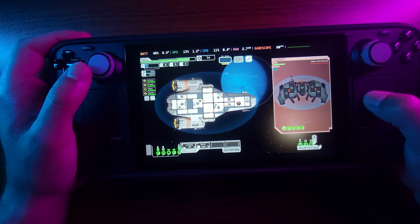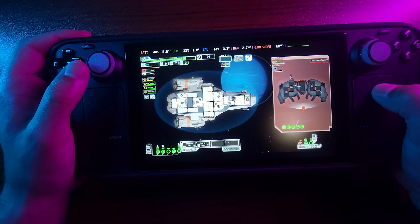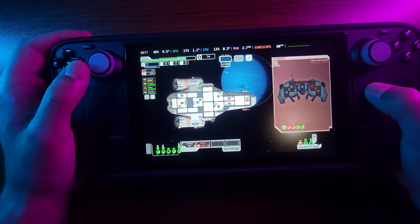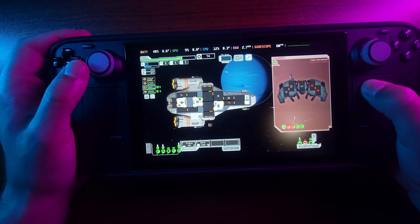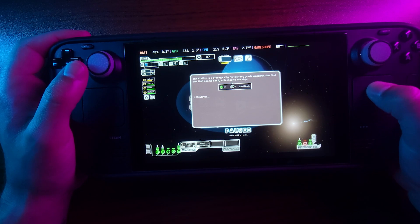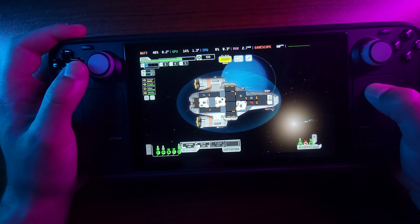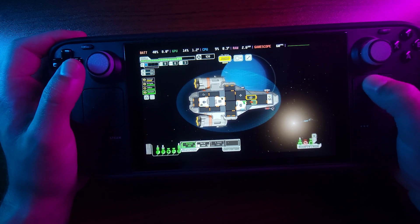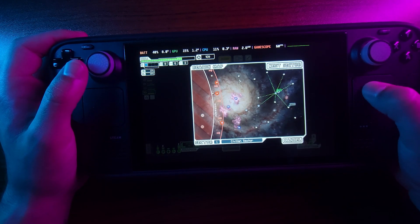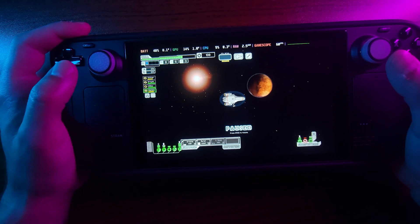Yeah, let's attack them. There we go. The station is a storage-type military grid. A small bomb — I like that. Let's go to the next sector. Let's go to the civilian sector because that might lead us to more merchants we can check out.